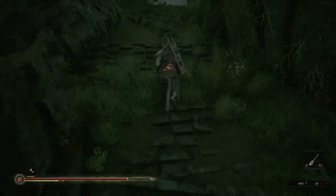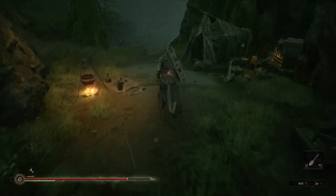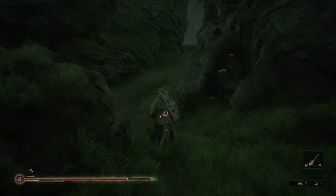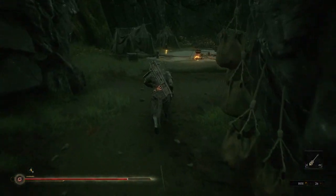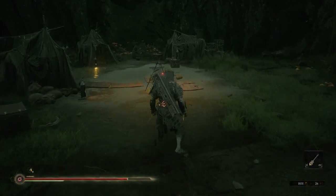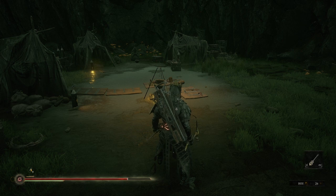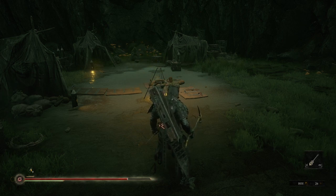There are traps here as well, so be careful. You go through this camp and this is where we wanna be. This is also the place where the Grisha spawns when you have fog, and the camp looks as usual.